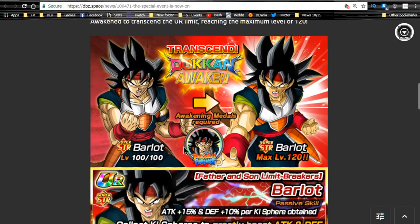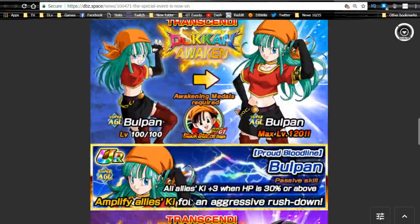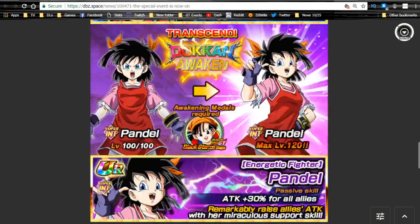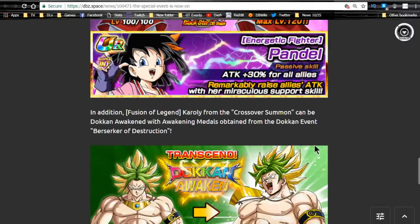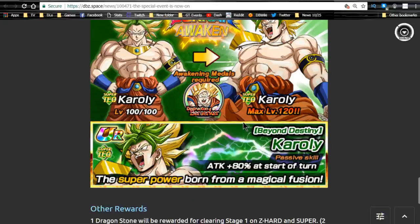You can Dokkan awaken your Barlot here and also get additional Pan GT medals from the Black Star Dragon Ball Saga. Those Pan medals are normally available in the Dragon Ball GT event, but if you don't have enough from when that was available, you can grind them here to Dokkan awaken Bullpen and Pandel. Pandel is really good on a fusions team because of her passive attack plus 30% for all allies — it's unbridled, nothing stops it. Karoli awakens from the Berserker of Destruction medal.